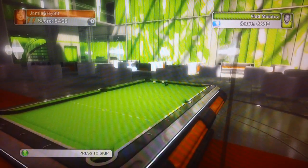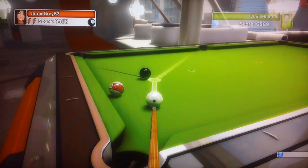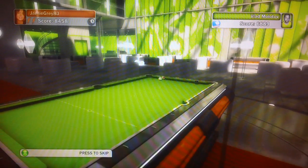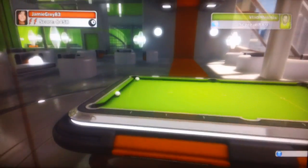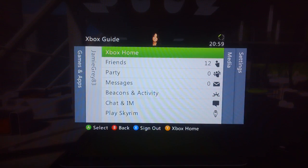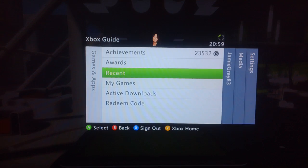All I have to do now is pot the black and I've won. He gets a chance — I could lose the game here because he is so damn good. Don't pot the white — oh thank god. Basically if I pot the black and the white together I'd lose instantly. I won! Yes! Jamie grade A — three wins. There you go, that is Pool Nation!